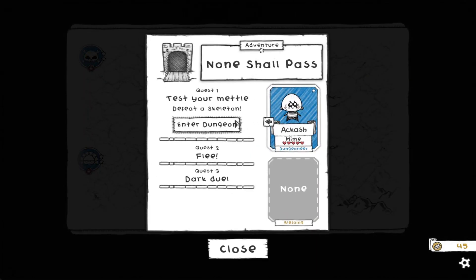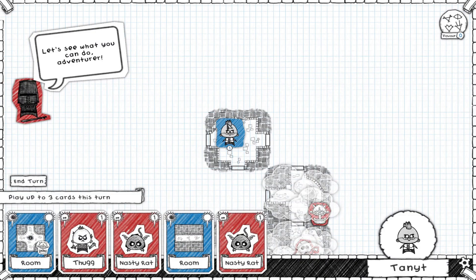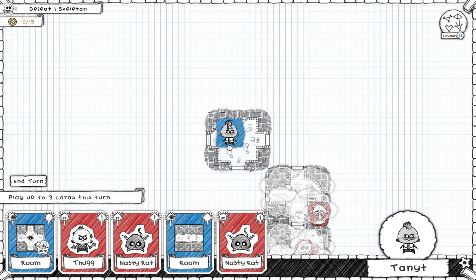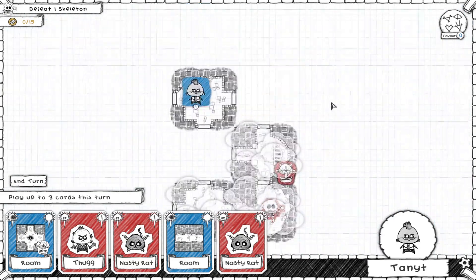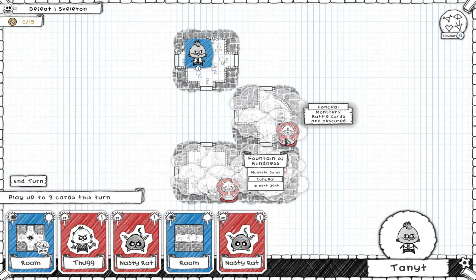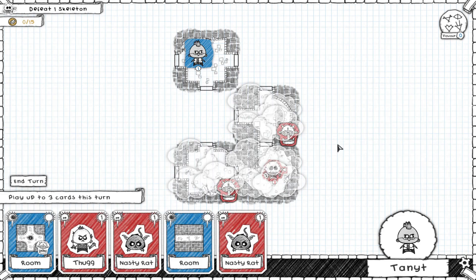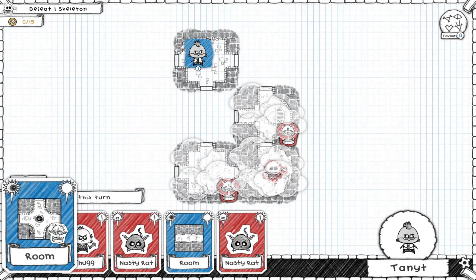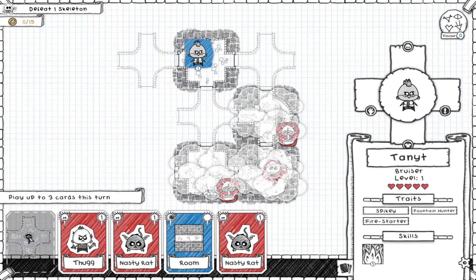We're going to go to 'None Shall Pass' - defeat a skeleton. I'm pretty sure we're going to need physical attributes for this, so we're going to take our physical attacker with very overt references in this particular dungeon. Oh, does he have Fountain Hunter? He does - oh god, this may have been a poor choice.